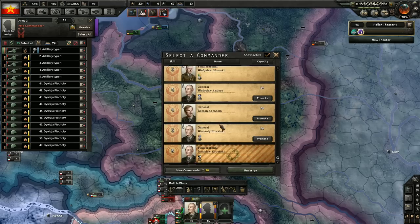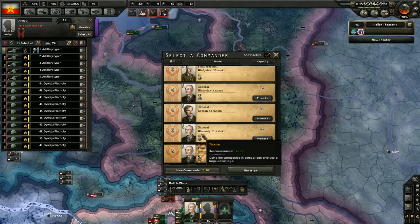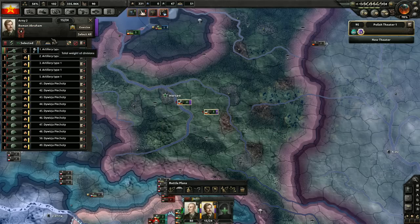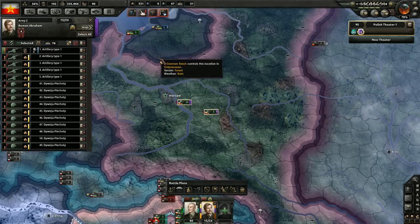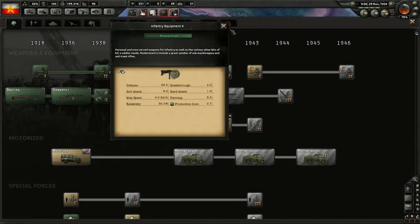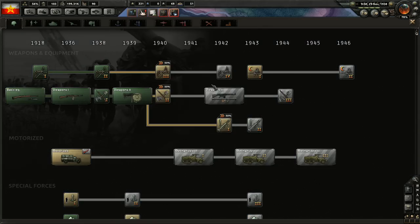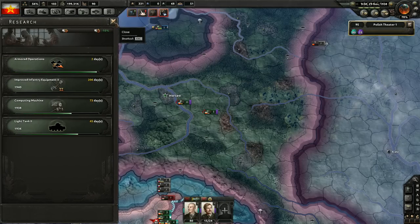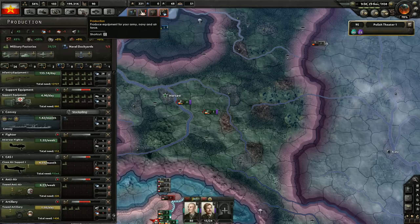Let's see... that general is good for tanks. Reconnaissance — I'm not sure how useful that is. Let's get this guy because he's level 4, and they can start exercising. We've also researched infantry equipment, which is wonderful.